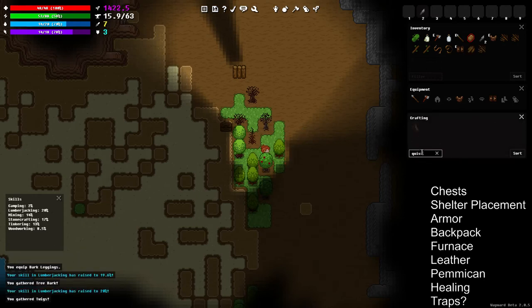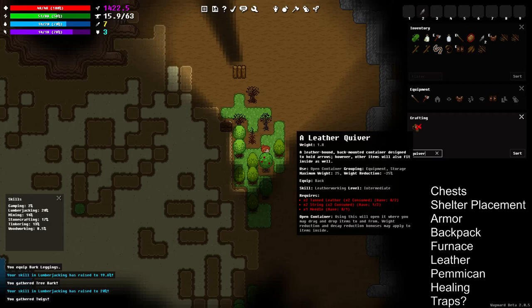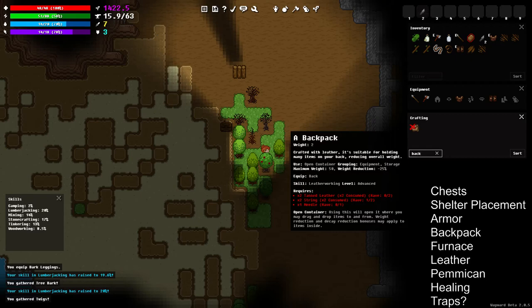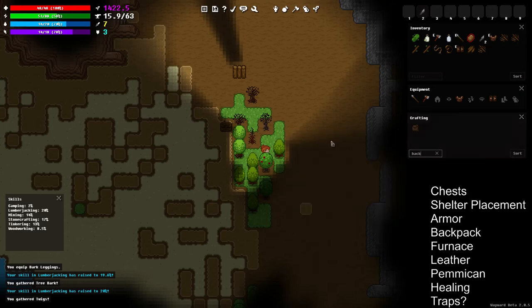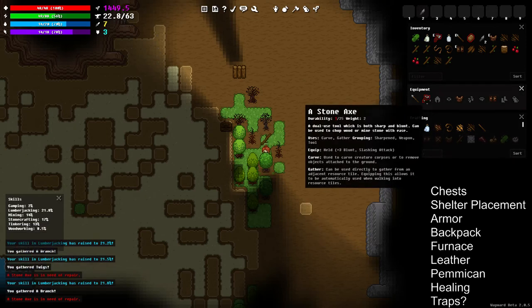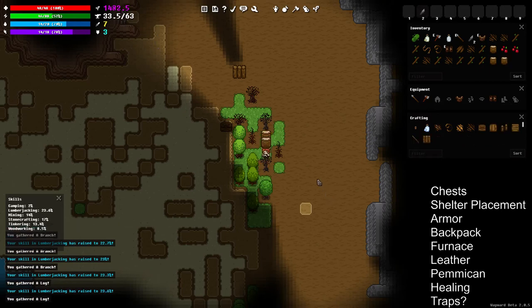Backpacks are also leather, and it's up to you whether you want one early or focus on armor — I'd say armor is more important, the backpack is kind of a luxury item. Sometimes not getting the backpack and just using the quiver can be better, because the quiver allows you to use a bow and keep arrows in it. The quiver has a weight of negative 25, and the backpack has a weight of negative 25 as well. I'm not sure if the backpack works as a quiver — I've never tried.